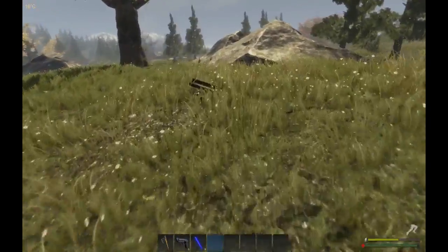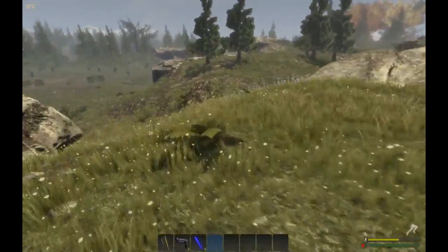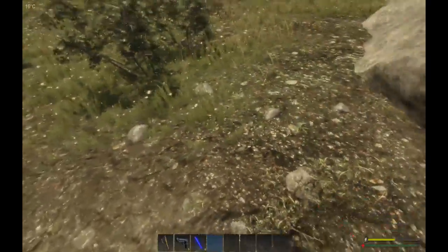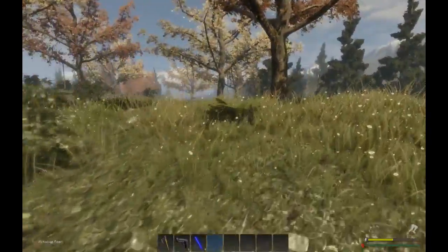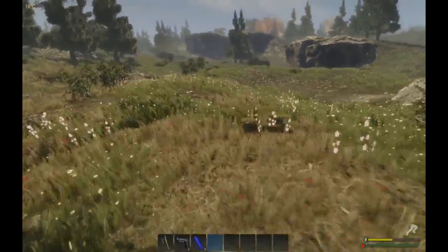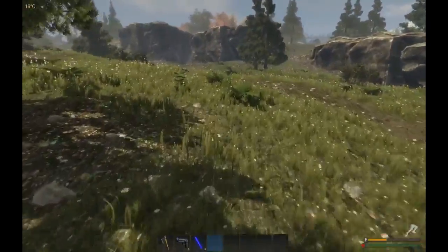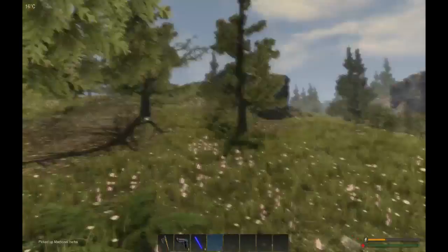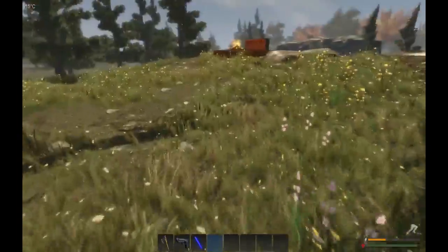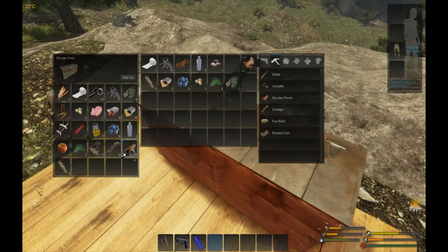Some scrap metal - awesome, everything is awesome right now! There's a wolf right by our base - goodness. Let's pick it up. Some medicinal plants - these seem quite futile and pointless in the beginning but they are not. They can create first aid kits and a whole bunch of other stuff. Very very cool to have.